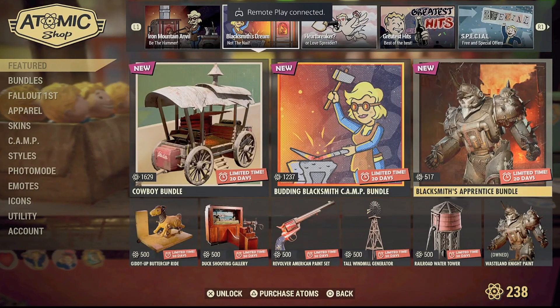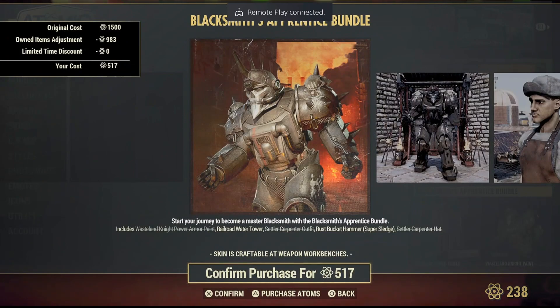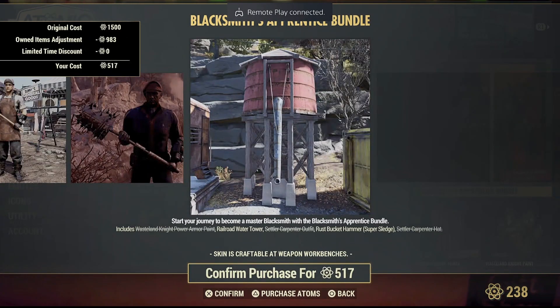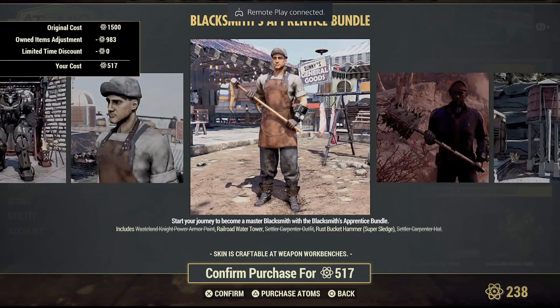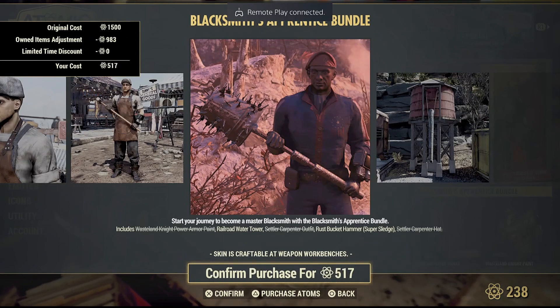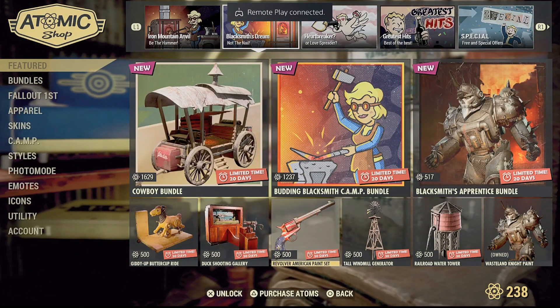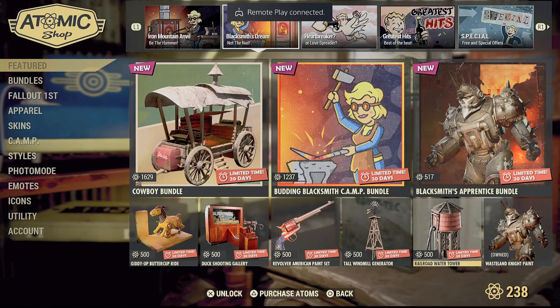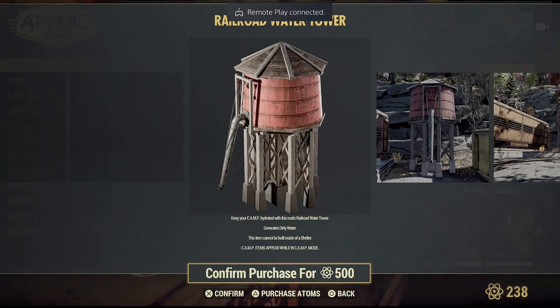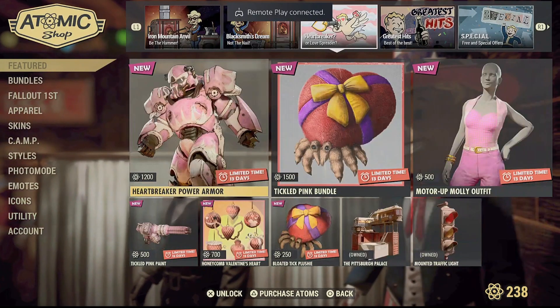This is the Blacksmith's Apprentice Bundle — you'll be getting the Westland Knight power armor paint, the Railroad Water Tower, the Settler Carpenter outfit, and the Rust Bucket hammer paint. The Railroad Water Tower actually produces dirty water in your camp. If you want to buy it separately it will cost you 500 atoms.